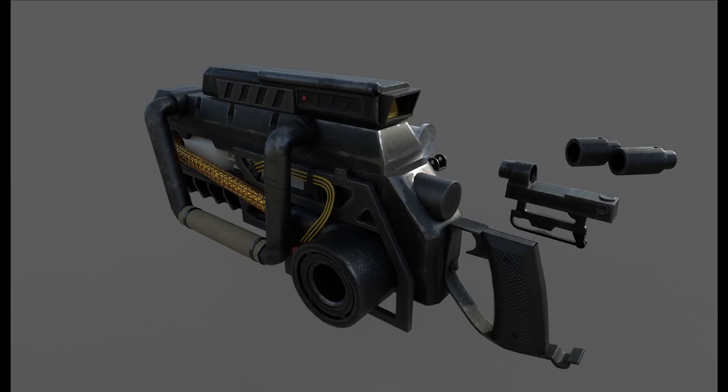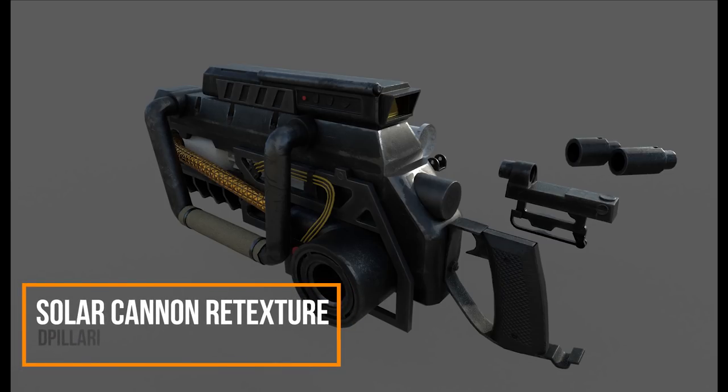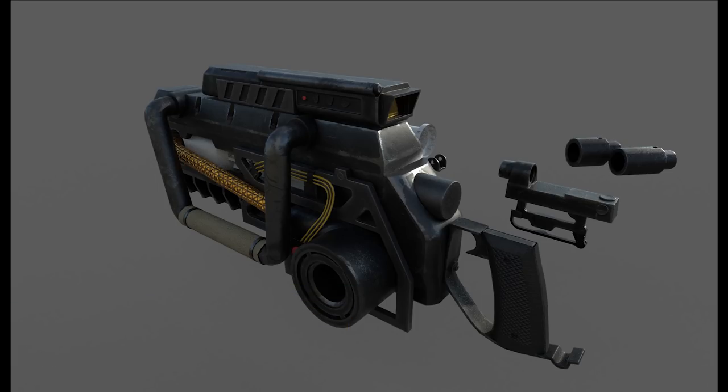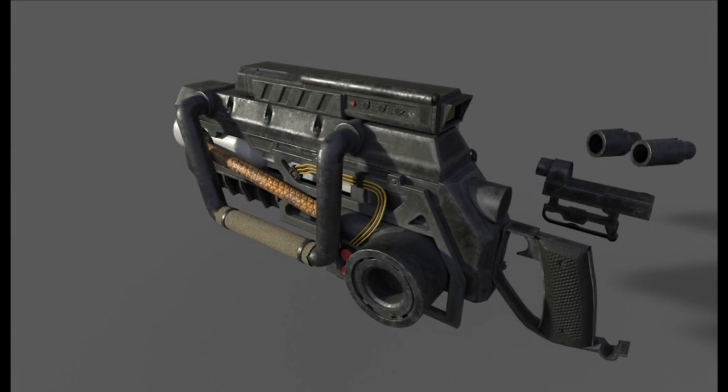We've got some more retextures from D.Polari. First and foremost we have the Solar Cannon, the recent release in Creation Club. It was a pretty cool weapon — not my absolute favorite, but definitely quite high quality. With these new textures it seems like it'll be even higher quality. In particular the second image on this one just really blows me away. It looks really good and I'm excited to see more in-game screenshots of this.